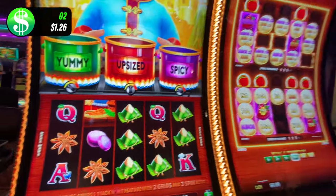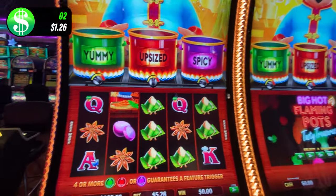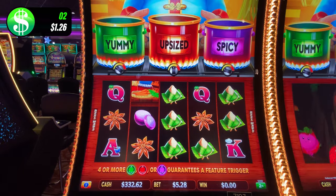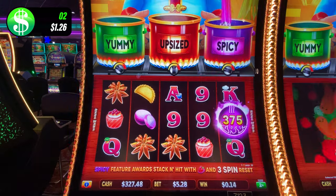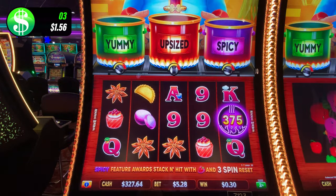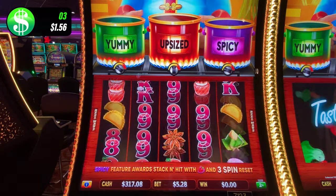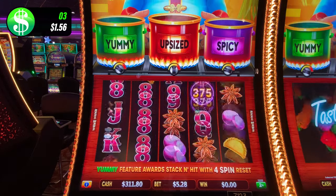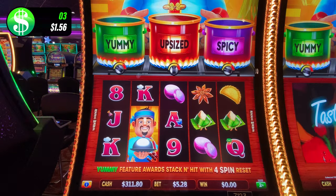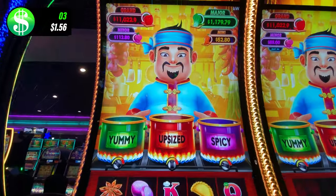We want something like that today — see how you can throw the minor and the mini on each credit or each dumpling. That's what we want. Third win, $0.30. Come on, Chef. Chef needs a name. What can we name him? What does he look like to you?